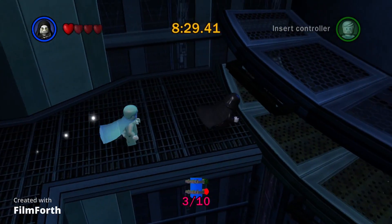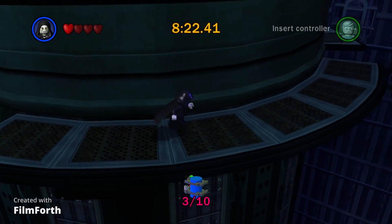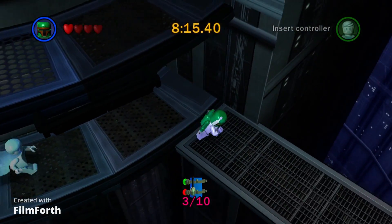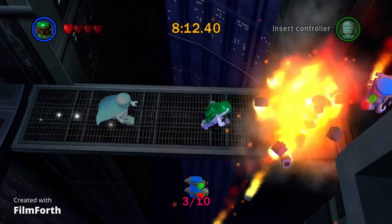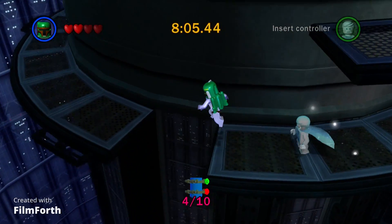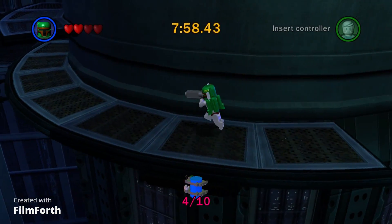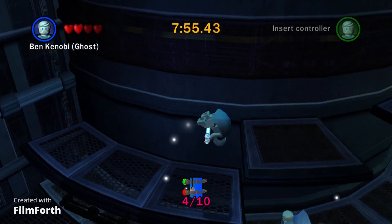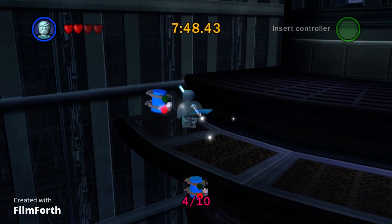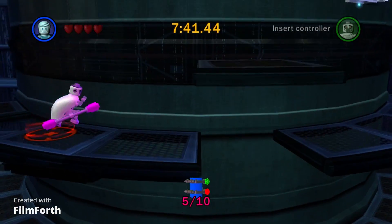The fourth one — do not worry about Darth Maul. The fourth one is close by the mini kit location where we need a bounty hunter character. There we go. And I think the fifth one — yeah, up here. I'm so paranoid about missing one because I don't like redoing stuff.